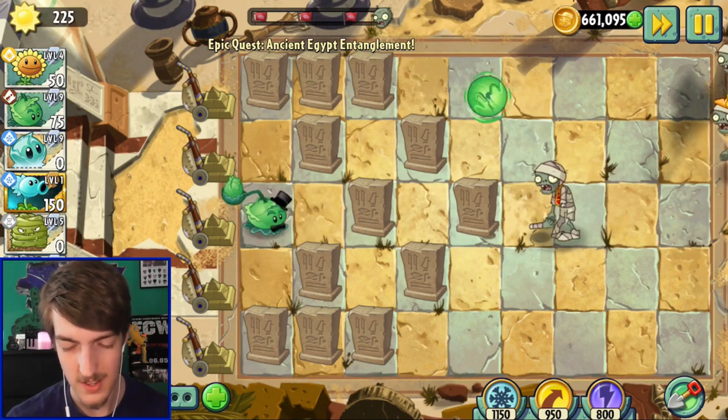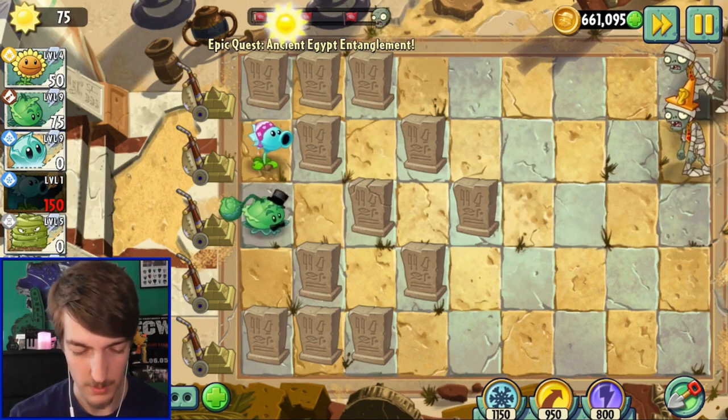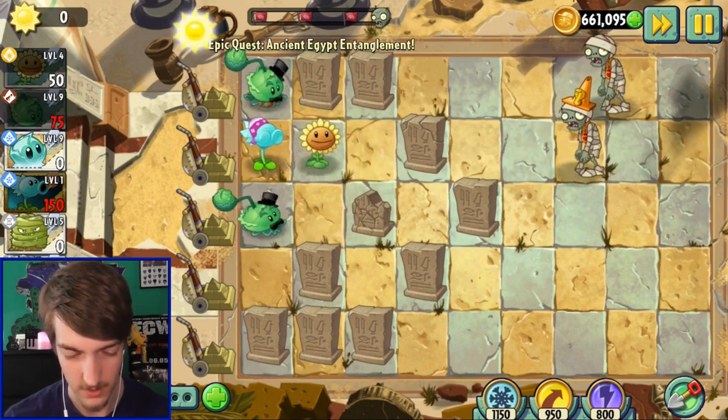Oh, I've already lost a lane. I do forget that even though these are difficult, the zombies still have their regular health - it's not like many pursuits. Also Snow Peas are buffed now, so it should be a lot easier to do this. I've not even been putting any sunflowers in, don't know why I've not done that.